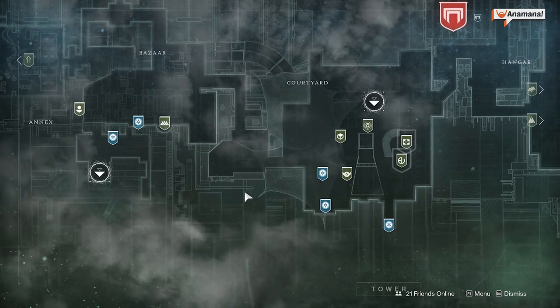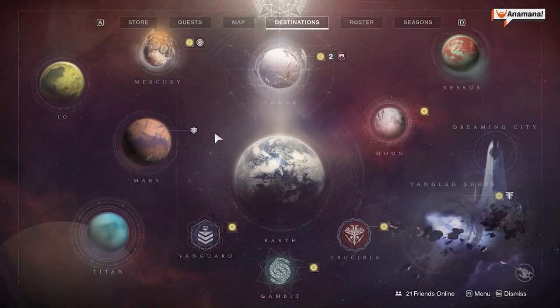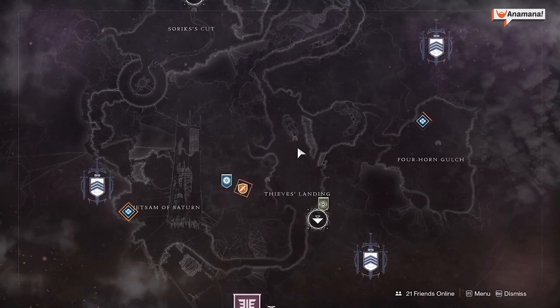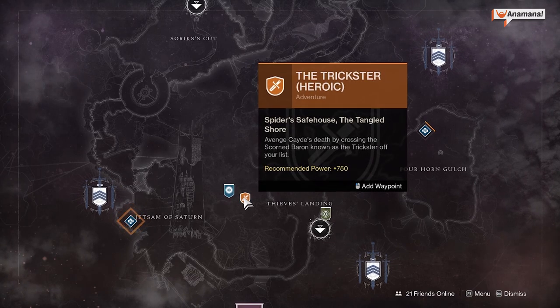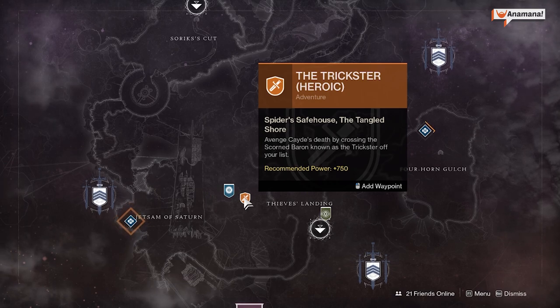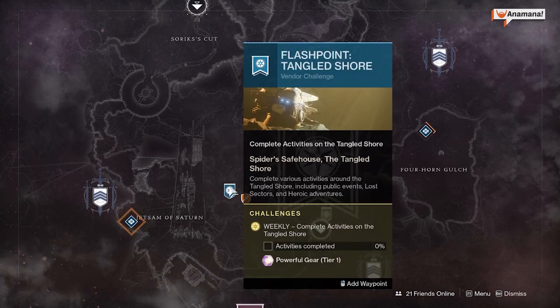All of these are across all three characters if you have them, so you can maximize your chances if you want to. The Flashpoint this week takes place on the Tangled Shore, so you can go over to the Spider and do some activities all over the Tangled Shore, including the daily rotating heroic adventure, which has some pretty unique loot. If you've got Forsaken, you can grab some of these and get access to some really cool pieces of armor such as helmets and chest pieces. Once you've handed all these in, you can get a powerful tier 1 gear reward.